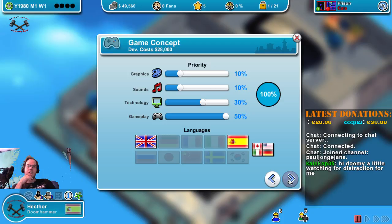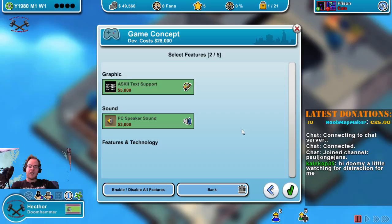These are the only two features we have unlocked at the moment. I've got the same disease as my daughter — so horrible — dang it, that sucks.